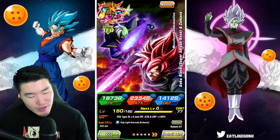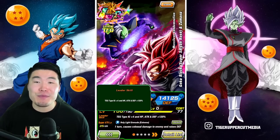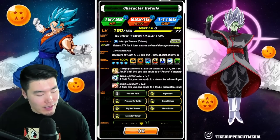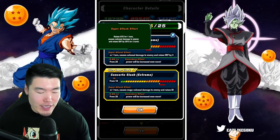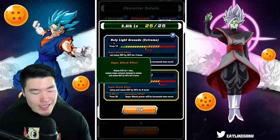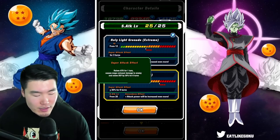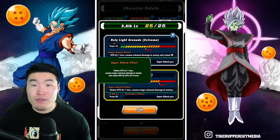Starting with the Leader Skill, it is Tech Type — all plus 4 HP, Attack, and Defense plus 120%. Their 12K Super Attack raises Attack for 1 turn, causes Colossal Damage, and raises Defense by 30% for 3 turns. Their 18K Super raises Attack for 1 turn, causes Mega Colossal Damage, and raises Defense by 30% for 6 turns.